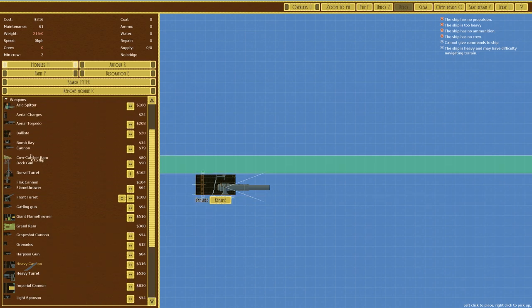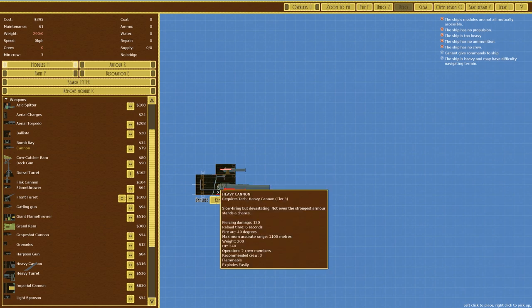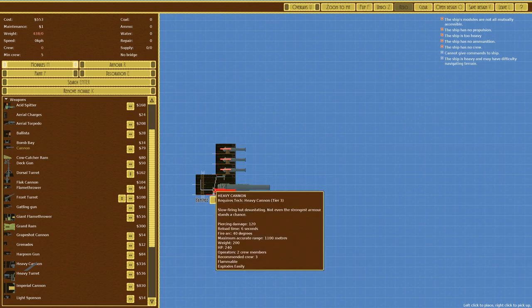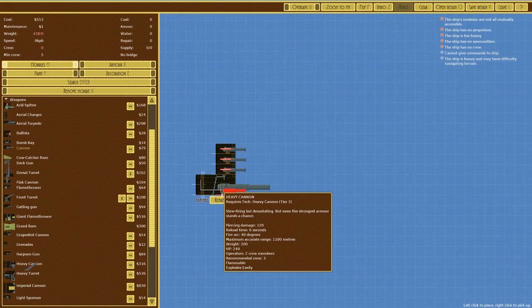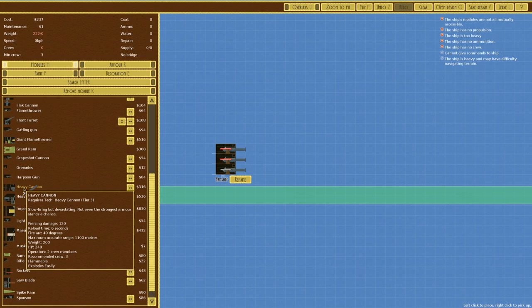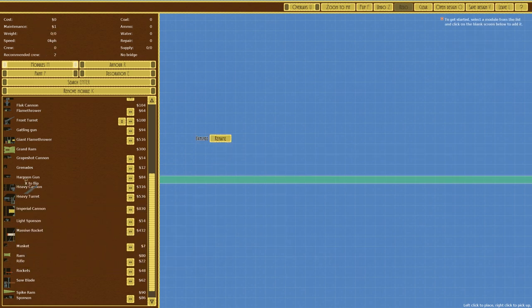The heavy cannon has a piercing damage of 120. Comparing that to a standard cannon, the standard cannon's damage is 50 whereas the heavy one is 120. However the cost of a standard cannon is 69 whereas the heavy cannon is 316. So I would say you're best off mounting three standard cannons because they're not only cheaper but the heavy cannon also explodes easily. Pretty much go with the standard cannons.